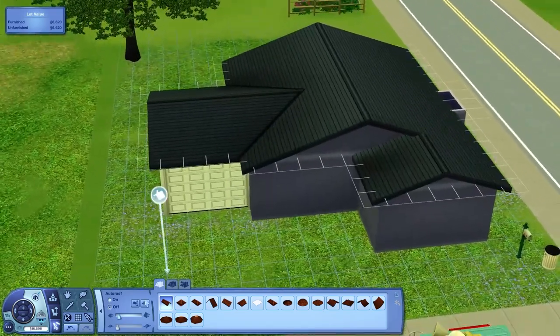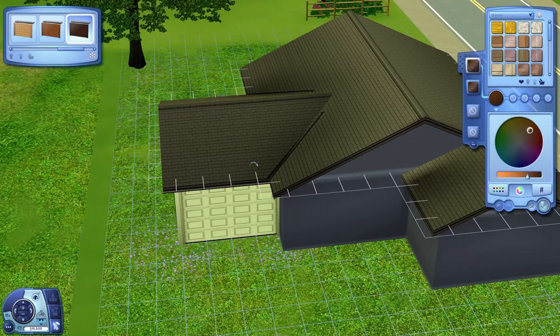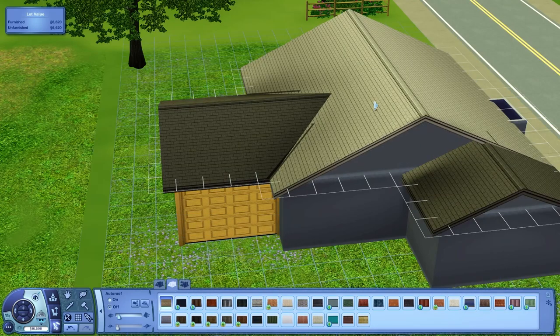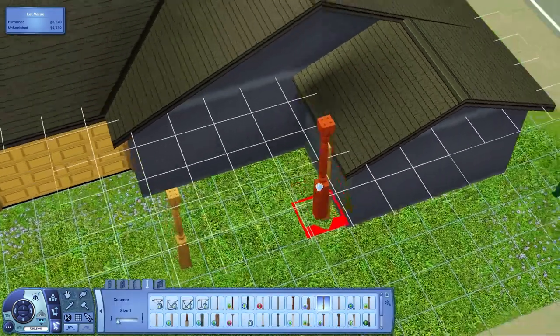A couple of days ago I posted a speed build video where I explained Rosa Kern, her house, her backstory, and everything — the whole idea of what I want to do in this game, which is a proper story-based family legacy let's play in the Sims 3 in Sunset Valley.